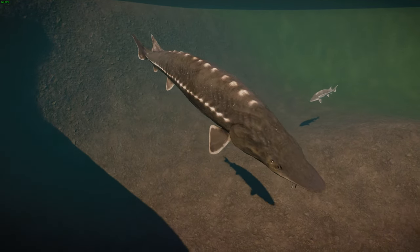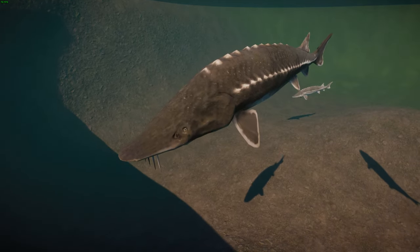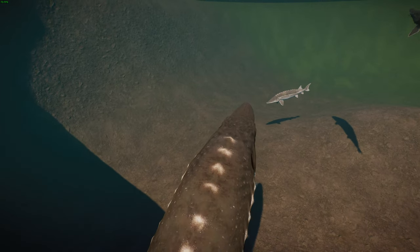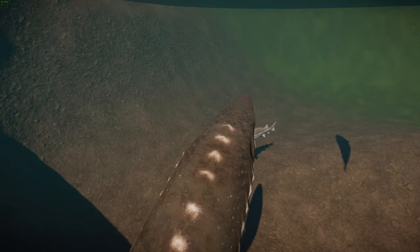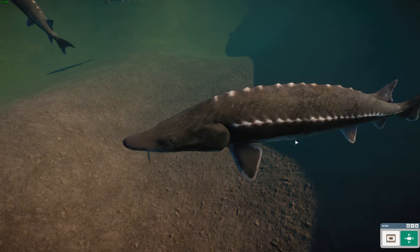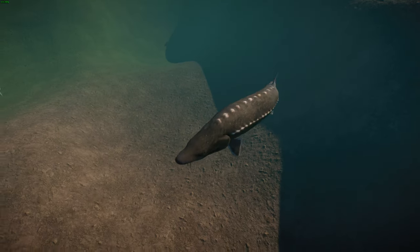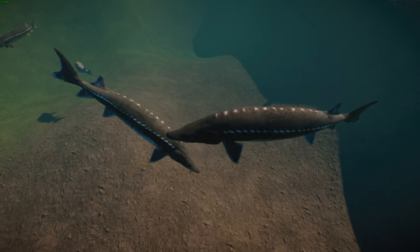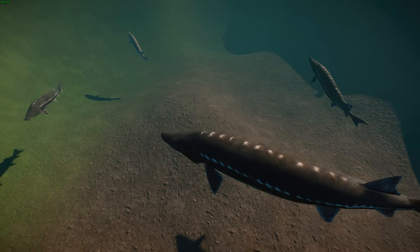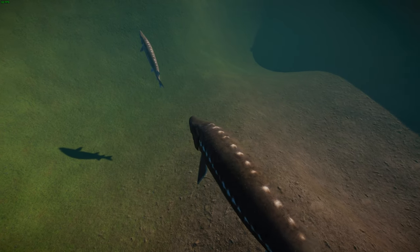They reach sexual maturity between 8 and 12 years old but may actually take up to 22 years for males, while females reach sexual maturity between 14 and 33 years — pretty wild for a fish. They typically spawn from April to June in clean gravel shoals and stream rapids. Males spawn every 2 to 7 years while females spawn every 4 to 9 years. Only 10 to 20 percent of adult sturgeon populations breed during any given season, and they are polygamous to maximize genetic diversity.